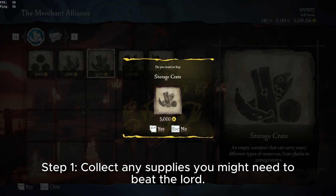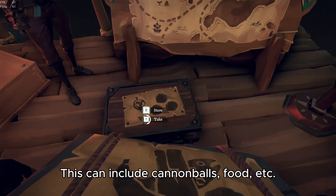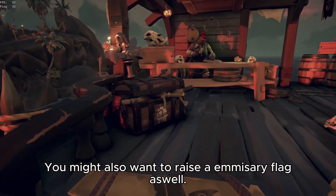Step 1 is to collect supplies and anything you might need to beat the Ashen Lord. This can be food, cannonballs, wood, etc. You might also want to raise an emissary flag.